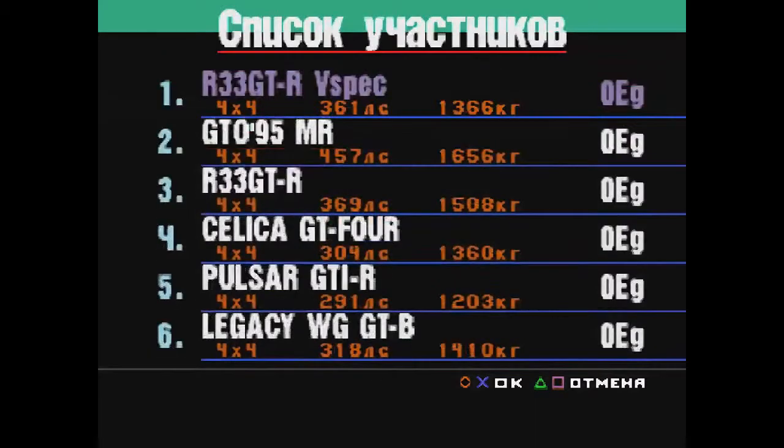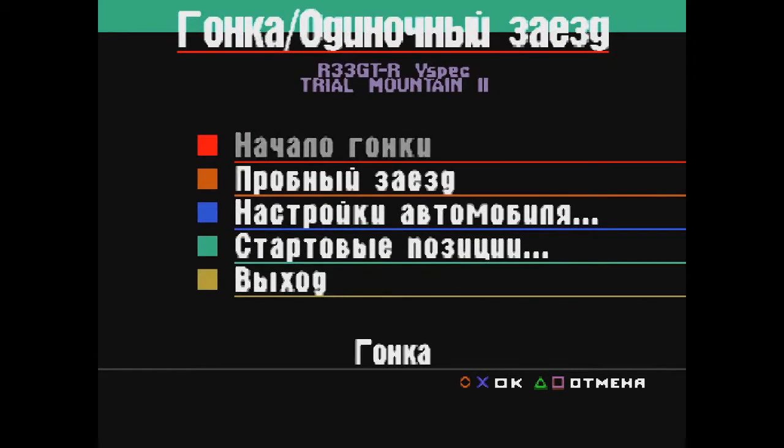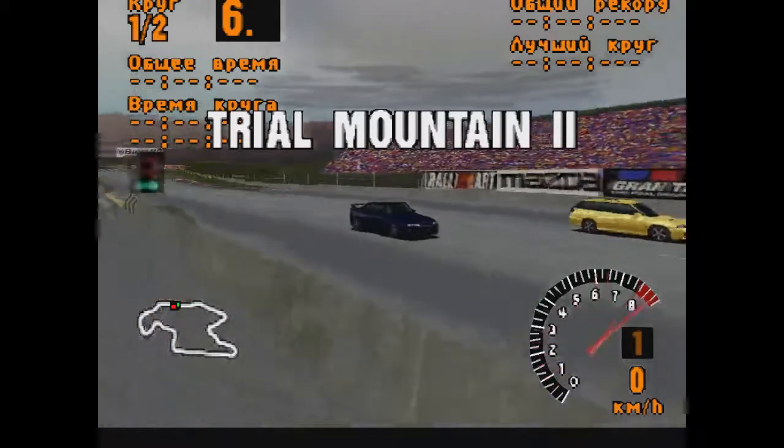Let's see who the participants are. The GTO is competing — a direct rival. There's also a Skyline R33 — similar horsepower but a bit heavier. Celica GT4. And then there's the Pulsar — well, that's basically a slipper. And a Legacy too. The competitors are worthy. We didn't over-upgrade our car either, so I think the battle will be on equal terms. We need to stay alert and try to get through it on the first attempt, without the issues we had in the FWD championship.